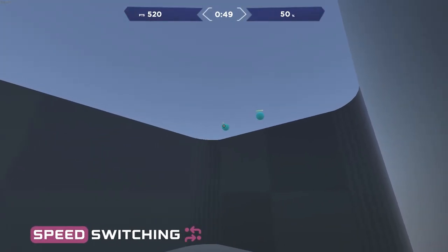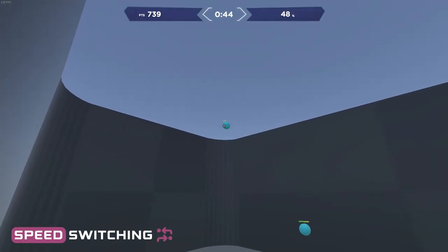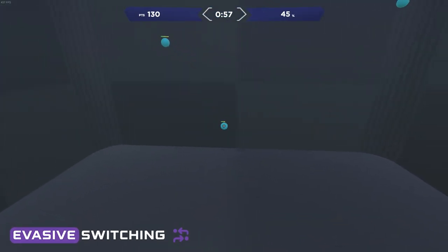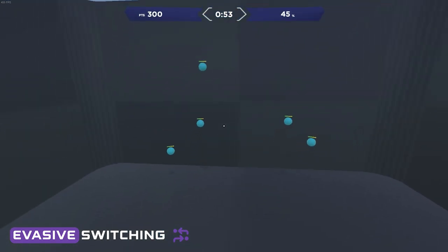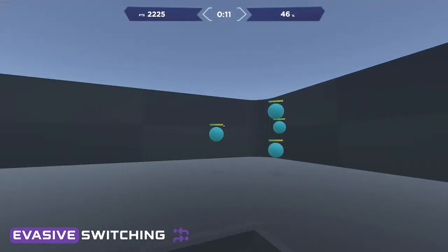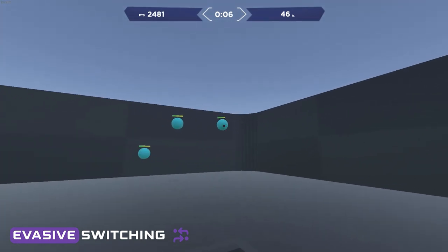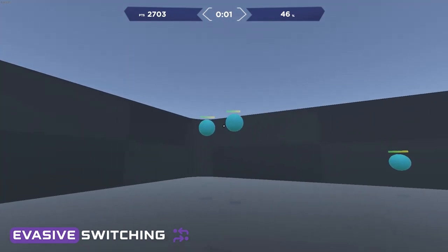Speed switching requires players to rapidly eliminate targets with small amounts of health, as well as efficiently time their transitions to other targets. Evasive switching scenarios also contain targets that need to be tracked for a short period to be eliminated; however, their paths are less predictable. The movements are comparable to dynamic clicking targets — a non-overwhelming amount of direction changes coupled with larger strafes — requiring slightly more diligence in eliminating each target, thus reducing the speed at which several targets can be eliminated.